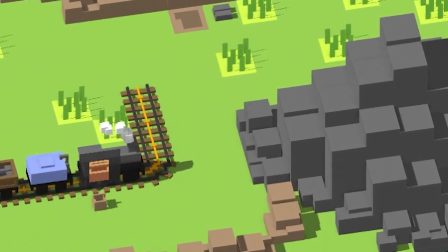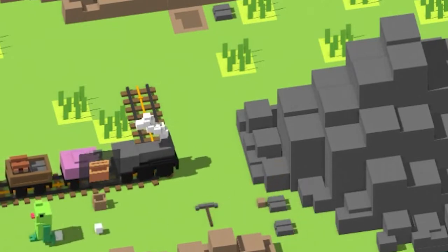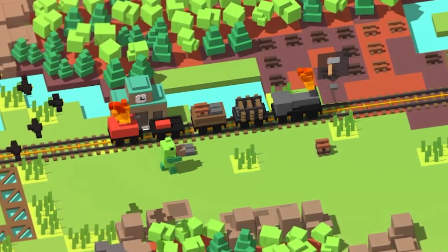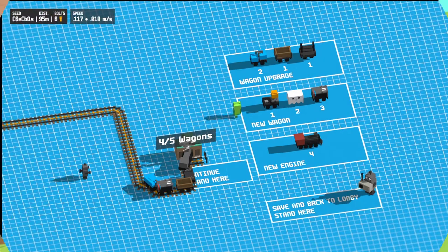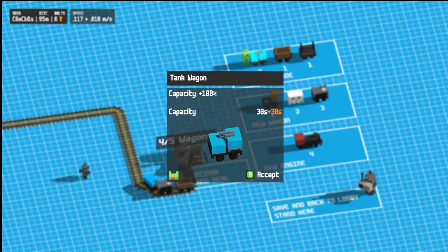As you play the game, the water wagon slowly changes from blue to red. After 30 seconds, both the water cart and engine will catch fire. Left alone, the fire will spread to other wagons, making them unusable and causing dynamite to explode. In the shop, you can upgrade the water cart twice, each upgrade adding 30 seconds to your timer.